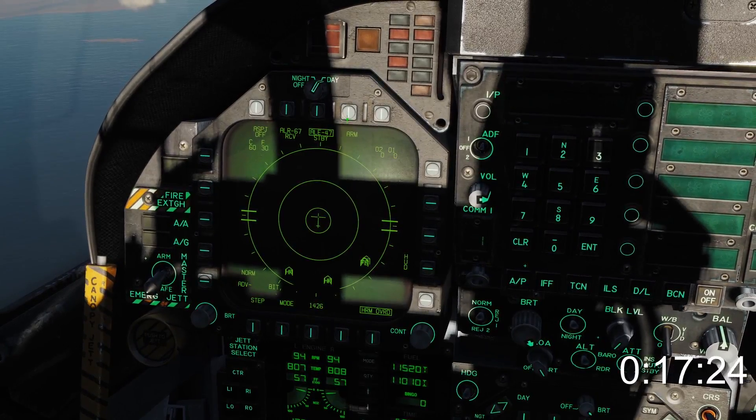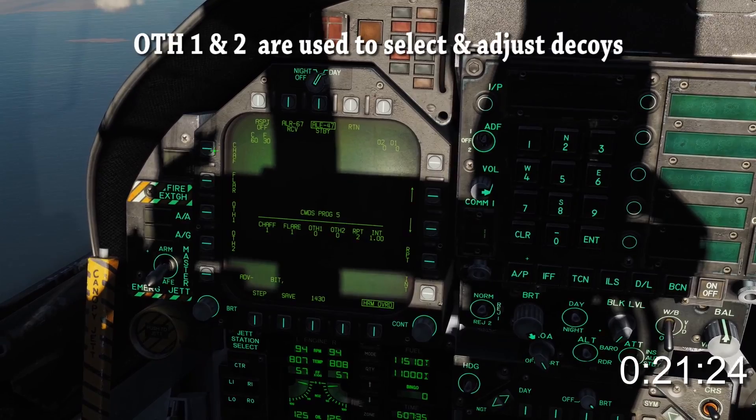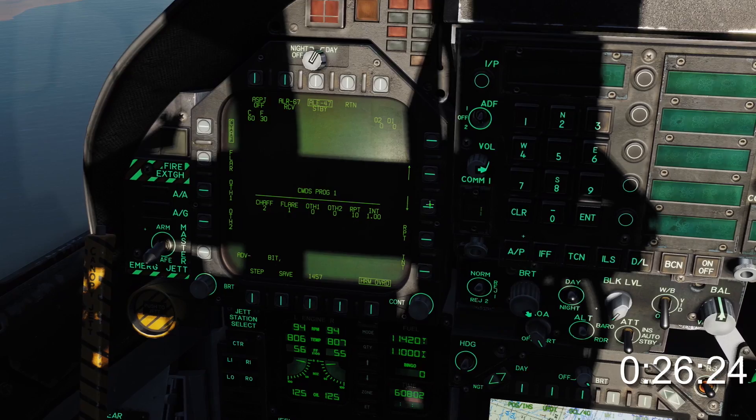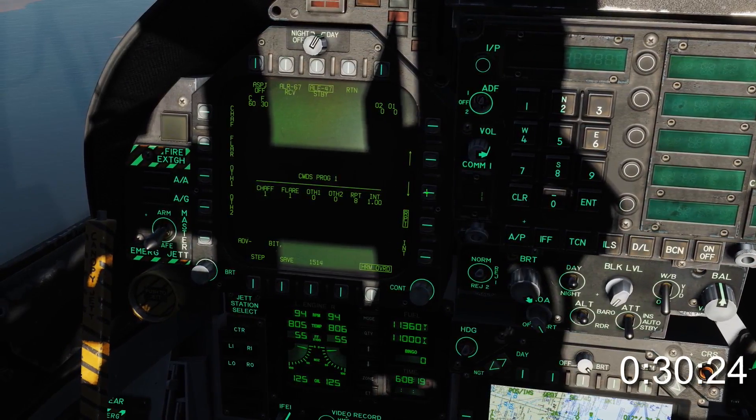Selecting ARM allows us to enter and adjust countermeasures programs. For example, we can select chaff or flare on the left and use the increment or decrement buttons on the right to adjust quantities. By boxing ORPT on the right, we can adjust the number of times a program repeats.